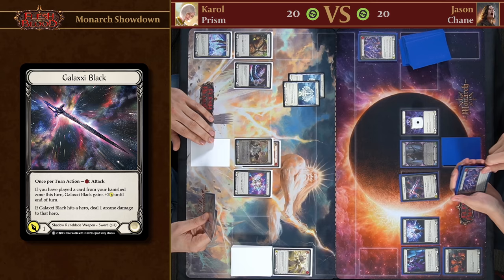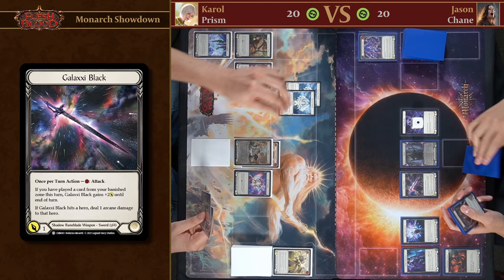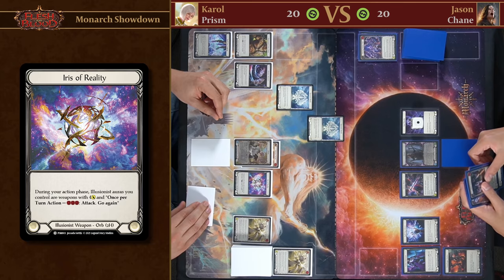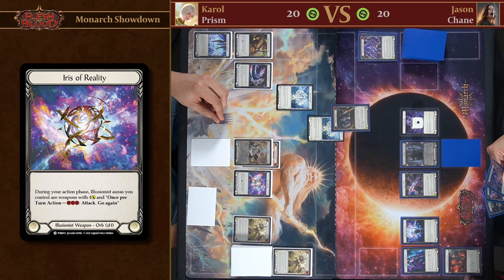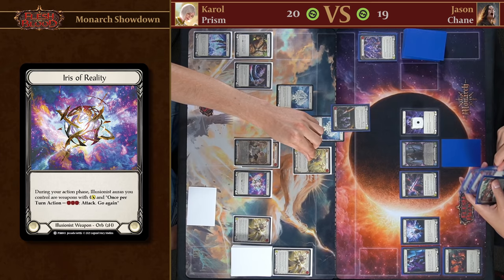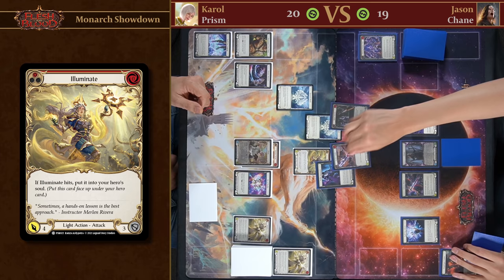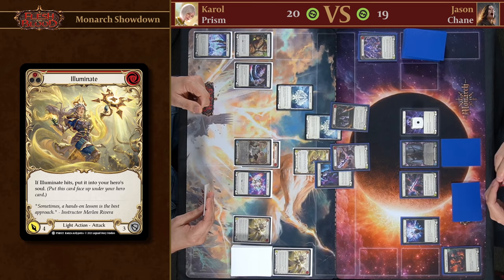This is where Prism's power comes in. I'm able to pitch a blue card, use Iris of Reality, and attack you with one of my Spectral Shields for four. I'll defend that for free and take one. Then I'll come at you with Illuminate for four as well. If this hits it goes into my hero soul. I'll use my battle on here — defend this one for four. It's very useful to save your battle on for hit triggers.